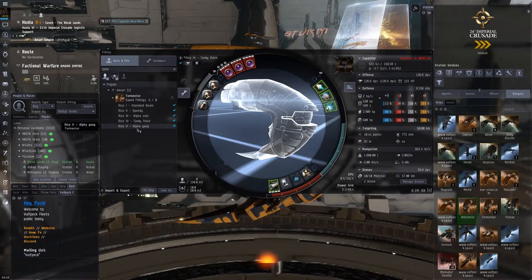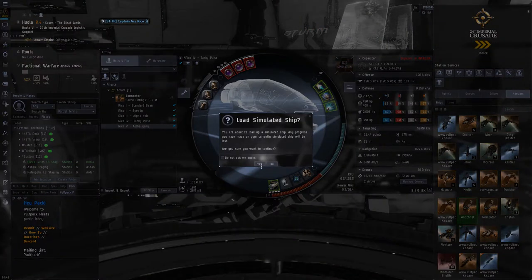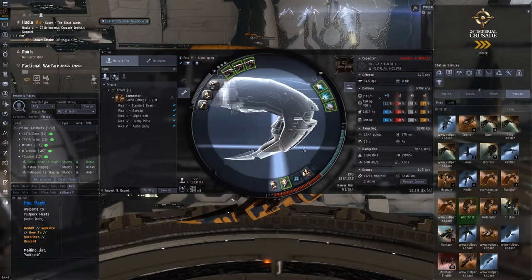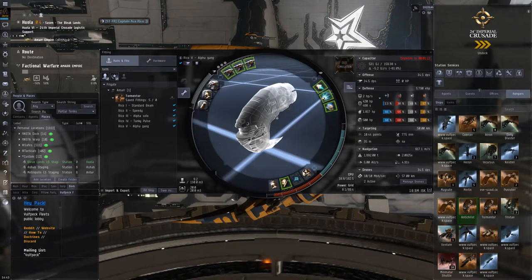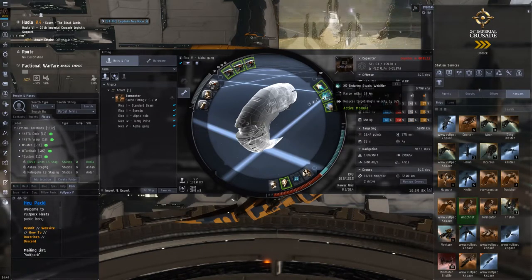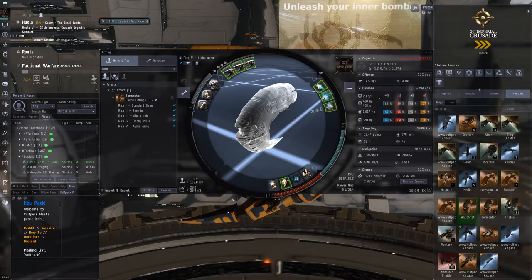The last fit we're going to look at is another alpha fit for use in a gang or fleet. We're using 200mm rolled tungsten carbide plates here, giving a little more buffer since we're in a fleet and don't really need the range control of dual webs. So we are using an enduring stasis webifier and a compact scram.